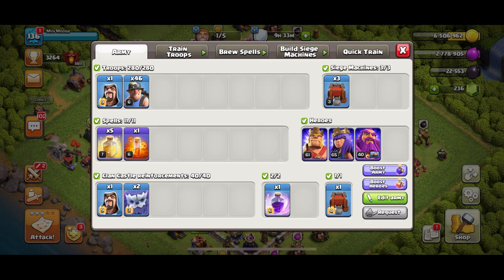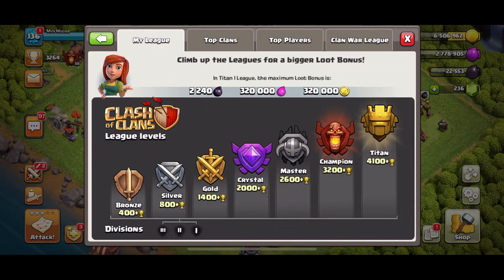I find it works really well around the 2000 to 2750 trophy range. There you find plenty of dead bases — it's perfect. And yes, even if you come up against bases that aren't dead and have active defenses, you can still take them down. Let's watch some replays — here they are.